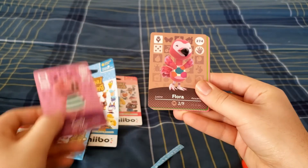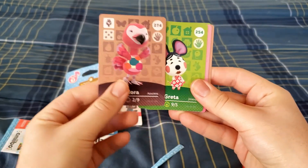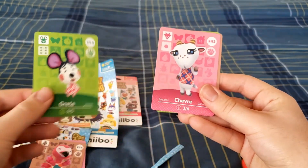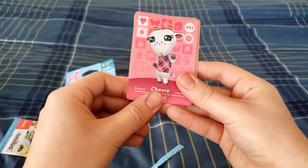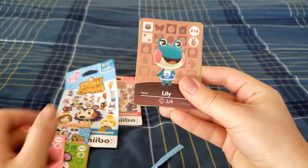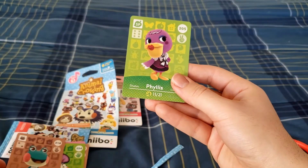Curly. Flora — oh, I might want her, just a classic pink flamingo. Greta. Chevret, if that's how you pronounce it. Lily — yeah, I like frogs. And Phyllis.